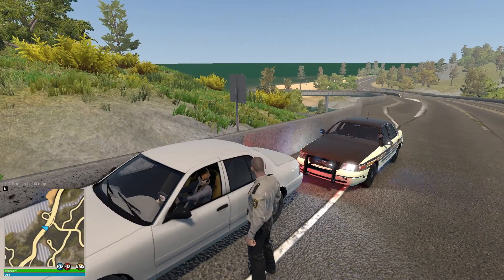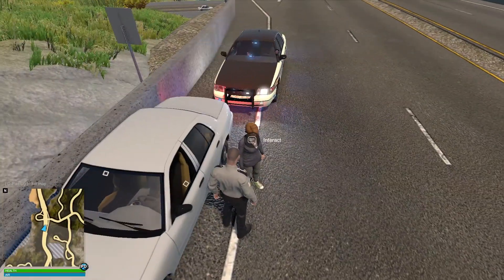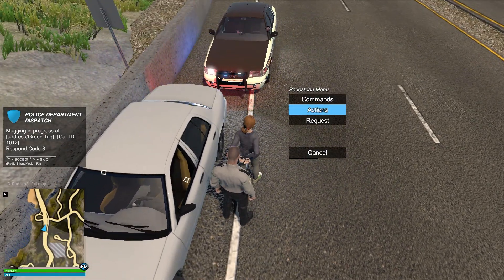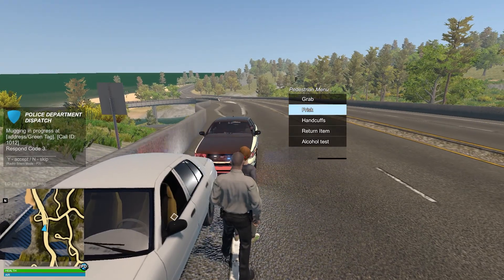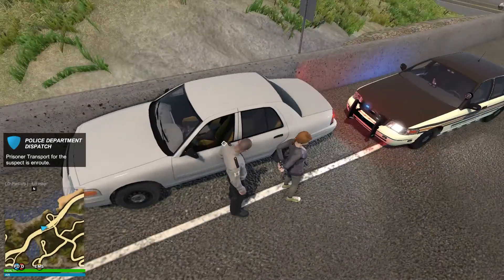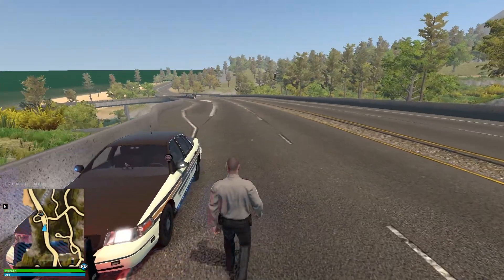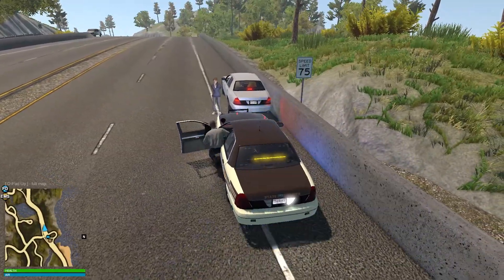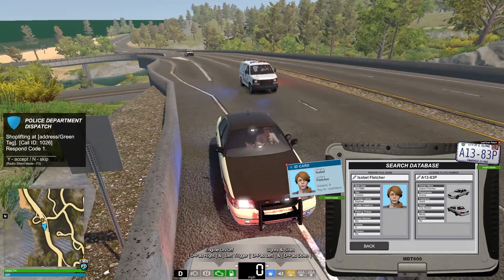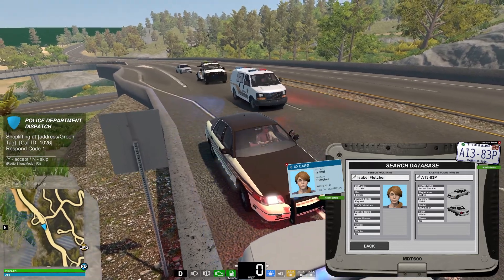Pull over, sir. People on the freeway actually seem to listen — they have some sort of common sense. When I go to pull them over, they actually move over. In the city they never do that. We'll just quickly run his plate. A1383P — it has copied in here, which is awesome. Isabelle Fletcher — the vehicle comes back clean and clear. Actually, you're driving on an expired license there, ma'am. That's not okay. Expired license and she was speeding — I am going to call this one in. She's not driving home. I'm going to take her license right here, suspended on the spot.